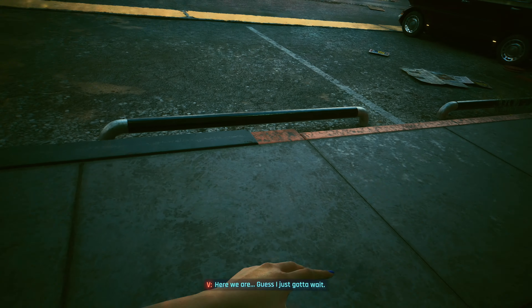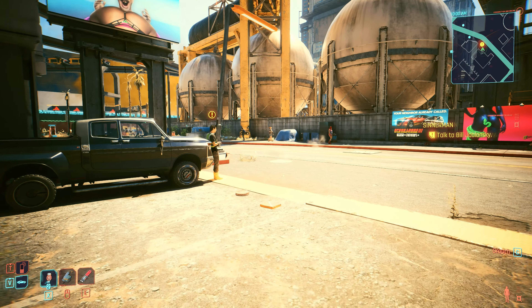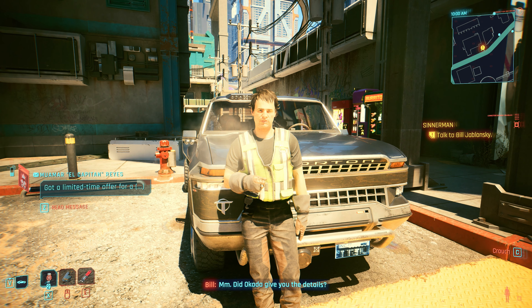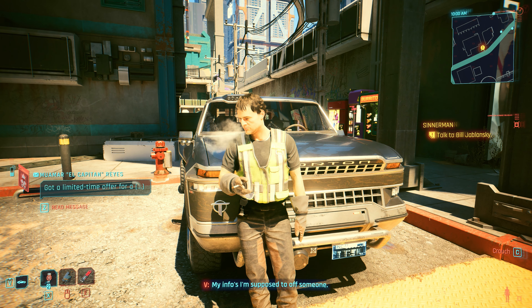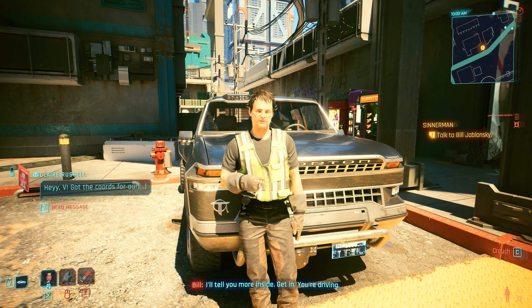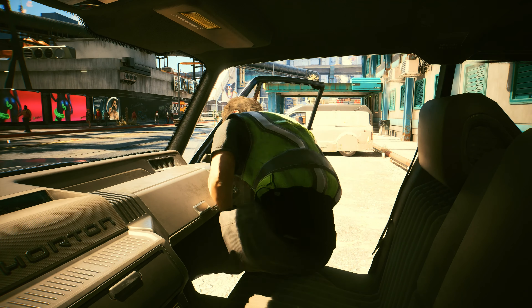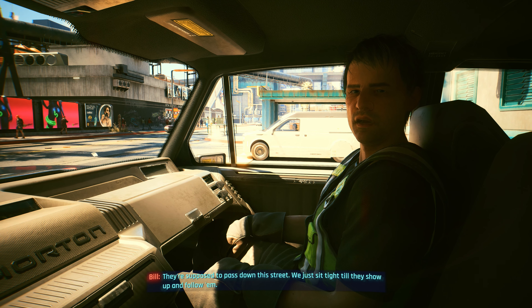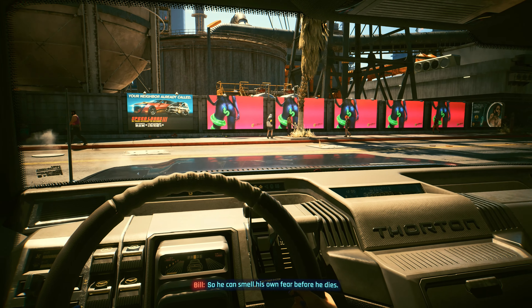Do this quest first — here we are, I just gotta wait. Bill Jablonski — did Okada give you the details? Yeah, supposed to kill someone. Not just anyone — Joshua Stevenson, a murderer. I'll tell you more inside. Get in, you're driving. They're supposed to pass down this street — we just sit tight till they show up, then follow him. I want to see the light in that motherfucker's eyes go out. Why? So he can smell his own fear before he dies.